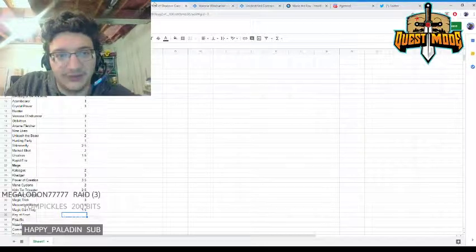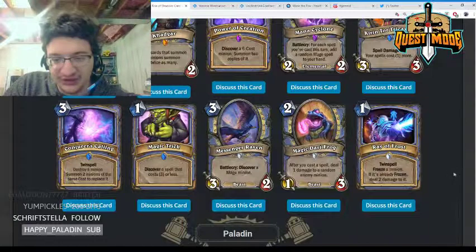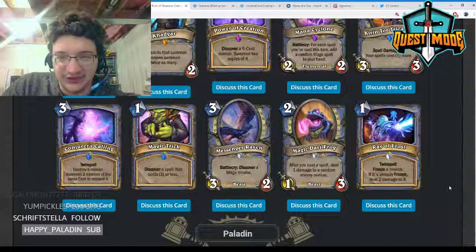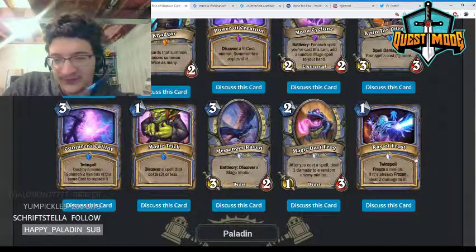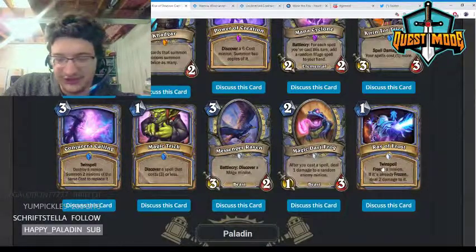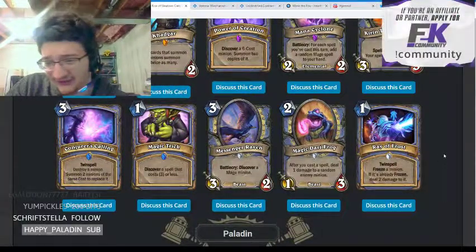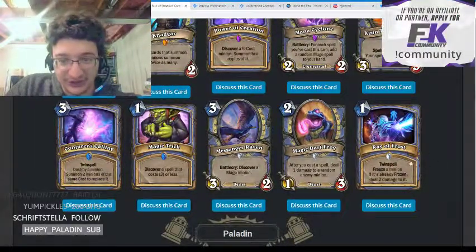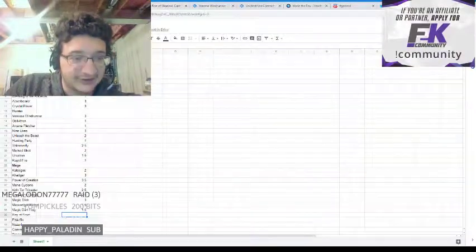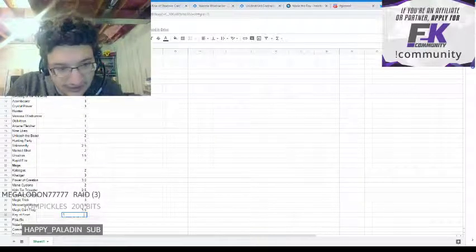Ray of Frost — one mana, twin spell, freeze a minion; if it's already frozen, deal two damage to it. This card seems pretty weak. You might want it in very specific scenarios with Flamewaker or Archmage Antonidas — it's a miracle Mage card if that ends up being a thing. Otherwise I don't expect it to do much; giving it a one.